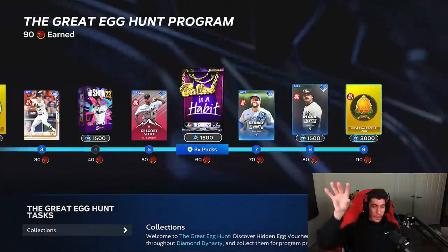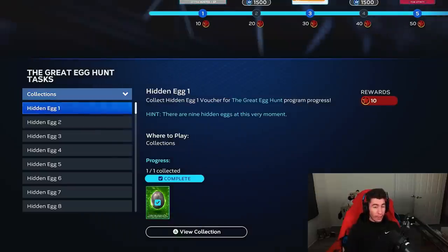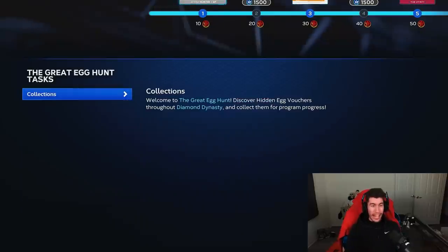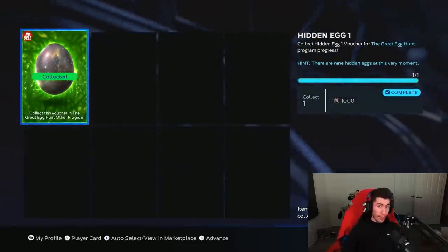I went over every card in this program in yesterday's video, and I also want to mention that sometimes when you complete one of the missions, it won't pop up as an after-game reward. You have to actually go into this program, go down to the collections, and physically manually collect the egg from there.